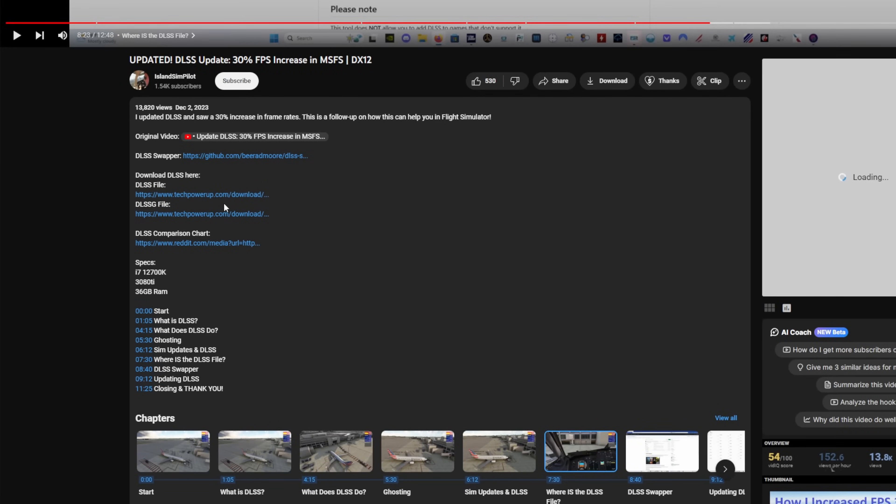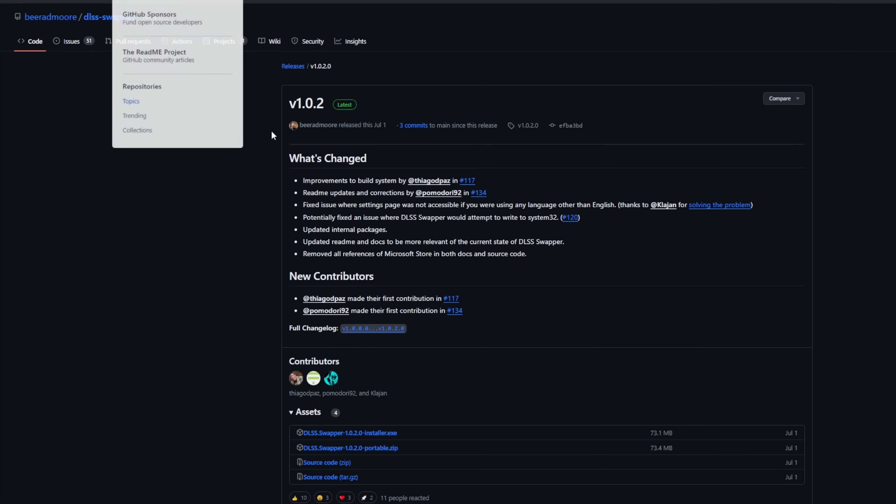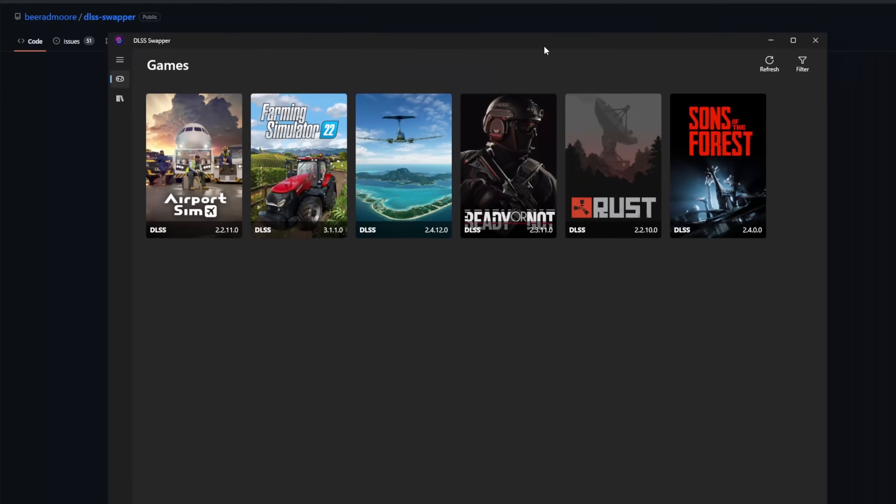If you guys are on anything less than a 40 series — so 30 series and below — you're going to want to click this link here. If you are on a 40 series card, you will want to go to this page here. You will select the top download; currently 3.5.10 is the latest. You will download that, and then you will also make sure to download the DLSS swapper. I just downloaded the executable, and once you run it you will be presented with a window that looks like this.